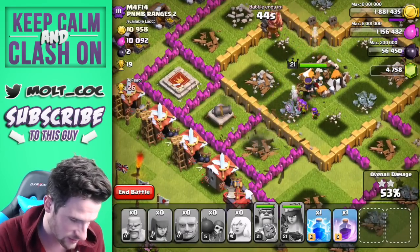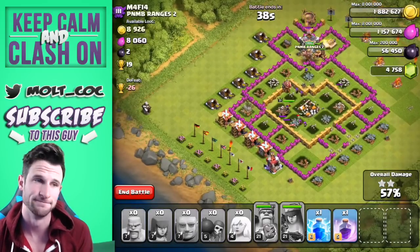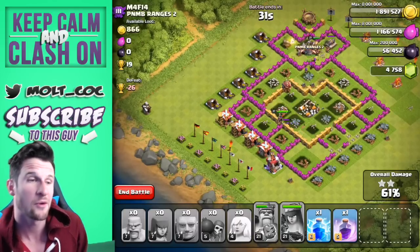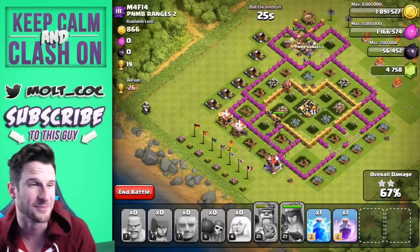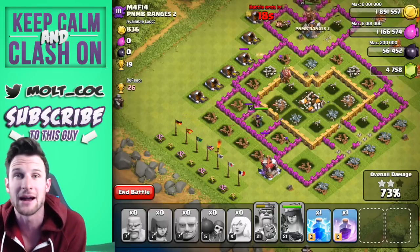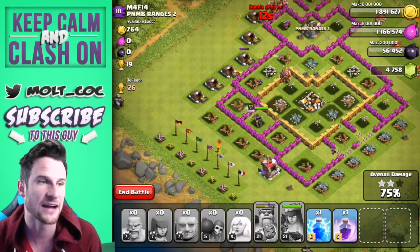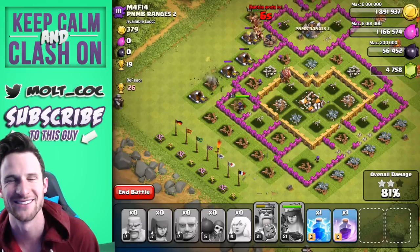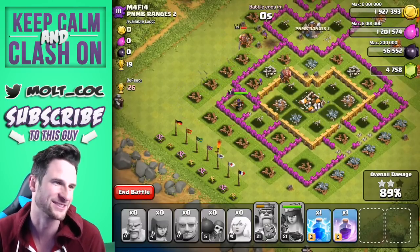You can see the new archer tower update — they're just going to town. But that was hilarious guys, just a fun little raid. I was surprised — if we'd had two giants or a jump spell instead of a rage it would have been a little different. He was focused by everybody because he was the only troop in the center of the base. If we could have taken out those air defenses with lightning spells, we would have done just fine. 89% — we got all the loot!